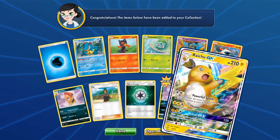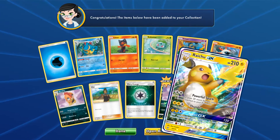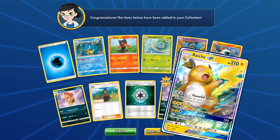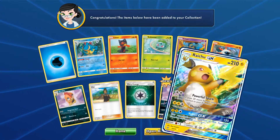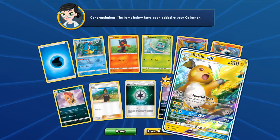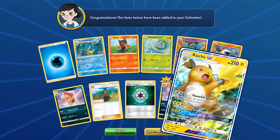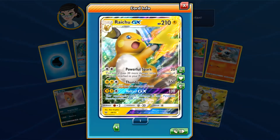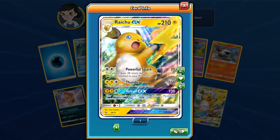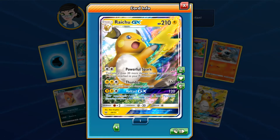And now... we have a Raichu GX! Yes! Don't give me that face, neighbor. I will trade him to you for your online deck building. Raichu will come, I promise. Look at him! Raichu is going to get a lot of play. See, that's why neighbor wants him for his deck — it's not only his favorite Pokemon, but it's really playable.